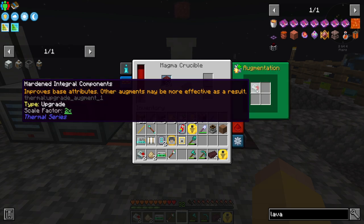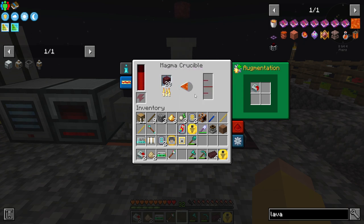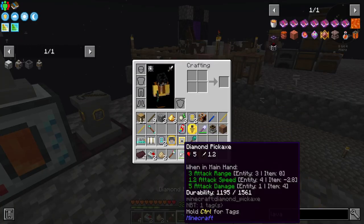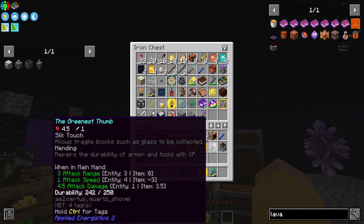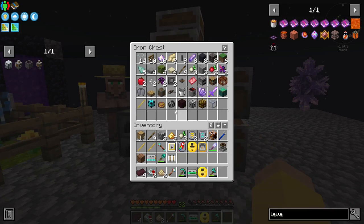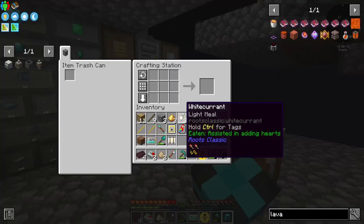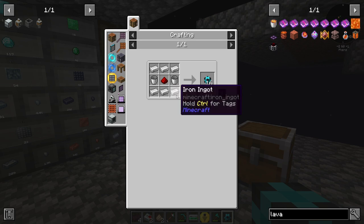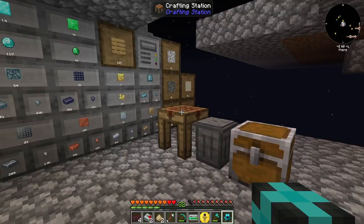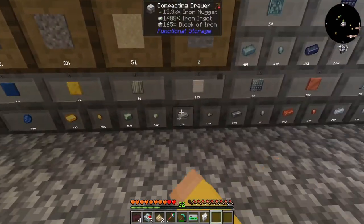Do you need an export upgrade or just auto input? You just need to auto input, so you are going to start making cobblestone. I put a hardened component augment in here so hopefully that speeds it up. I'm going to grab my fluid pipes — I might need to make more, I think I used all but one. Let me find out how these are made: it's just iron and two buckets, so six iron plus a piece of redstone.